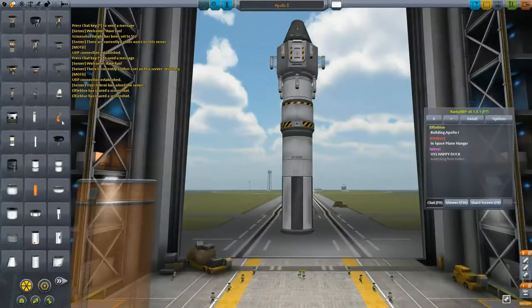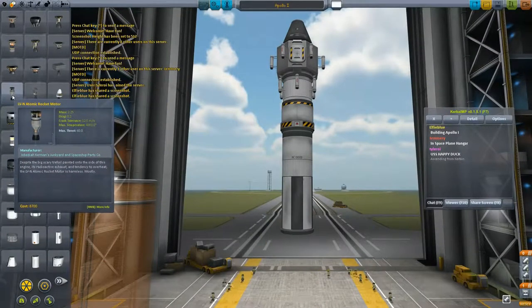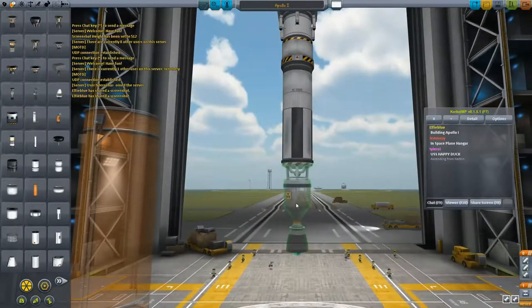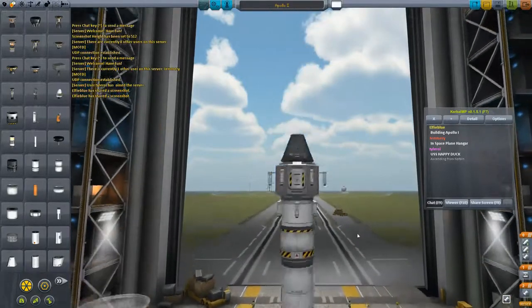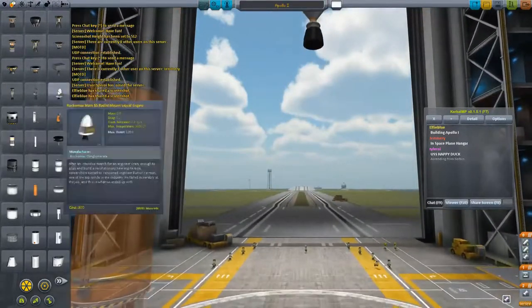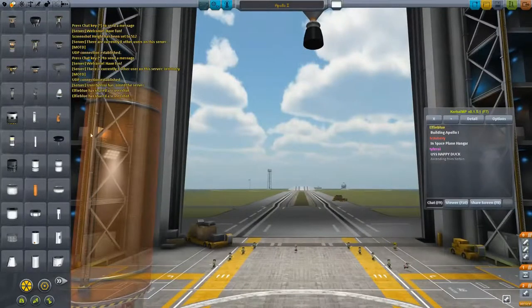My first attempt at docking went terribly. Why do people use the atomic motor? Is it really fuel efficient? Yeah, it's the most fuel efficient engine in the game. I'm gonna use that for the tug to the moon, and then I'll get the main cell to get me into orbit with double SRBs.